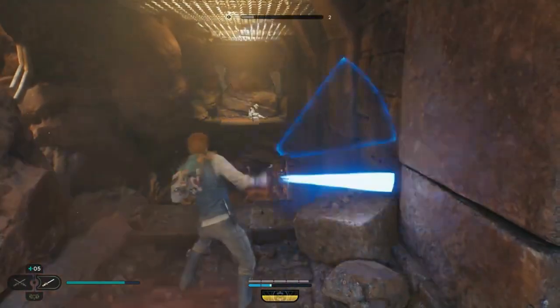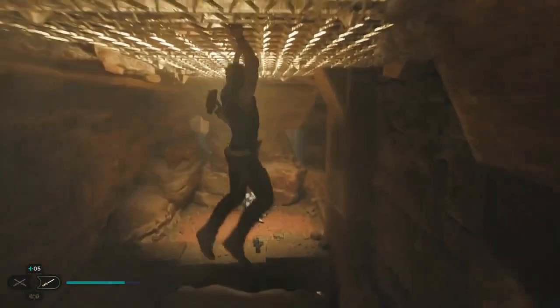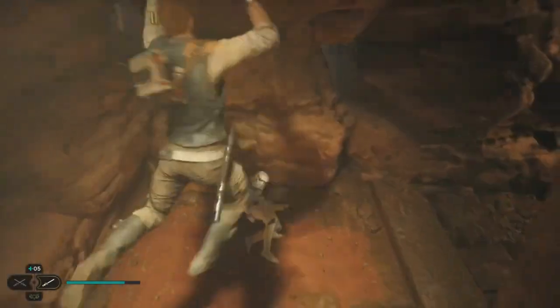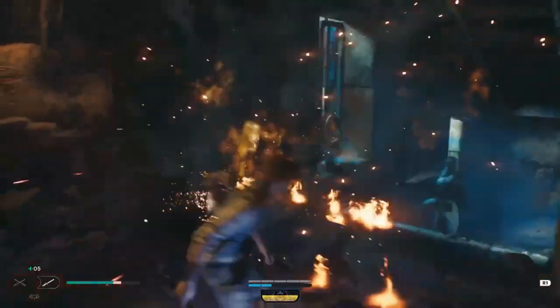Finally, we have Tanalor, an exotic planet in the Koboh Abyss that's remained untouched. Since the Empire hasn't been able to conquer Tanalor, many parties are trying to find and occupy it. In Jedi Survivor, Tanalor is the final planet to unlock, and it drives the game's last chapters.